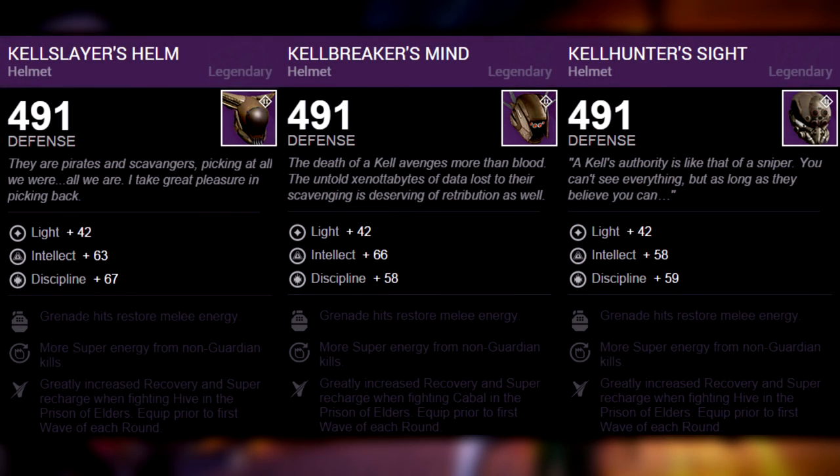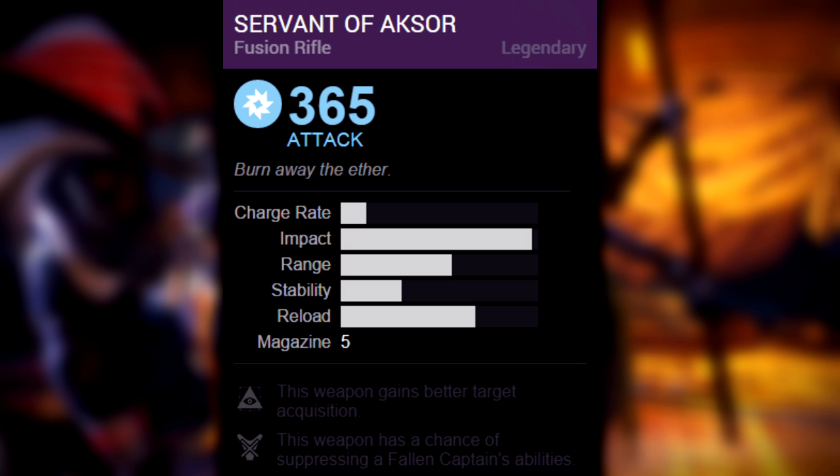Moving over to Variks' inventory, this week hunters and titans have helms with an intellect and discipline roll, with grenade hits restoring melee energy, more super energy from non-Guardian kills, and Hive Arbiter. Warlocks have the exact same thing except instead of Hive Arbiter they have Cabal Arbiter.